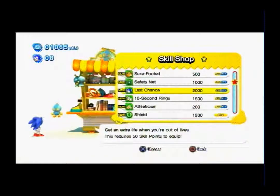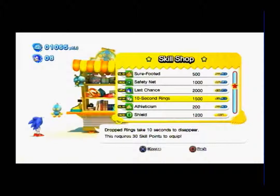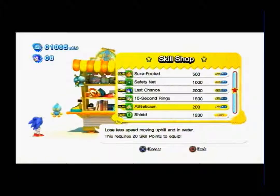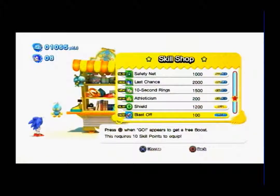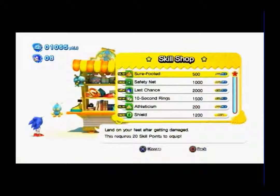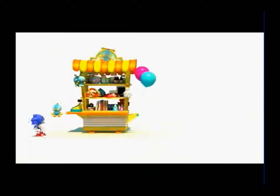Get an extra life when you're out of lives — this requires 50 skill points to equip. Drop rings take 10 seconds to disappear, which is useful. 'Athleticism' lets you lose less speed moving uphill and in water. 'Blast Off' — press Square when 'Go' appears to get a free boost, requires 10 skill points. 'Speed Up' increases Sonic's speed. They don't have what I'm looking for, so I'm going to save my points for now.